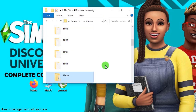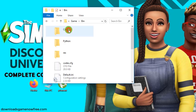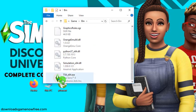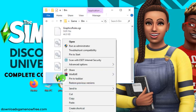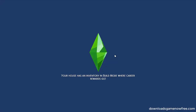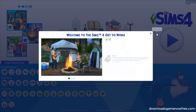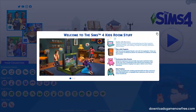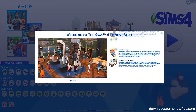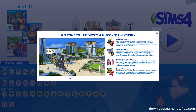Now let's start the game and see if it works. Open this folder and then this folder. Right click this file and click run as admin to start the game. You can see the new add-on and all the DLCs are included in the game.